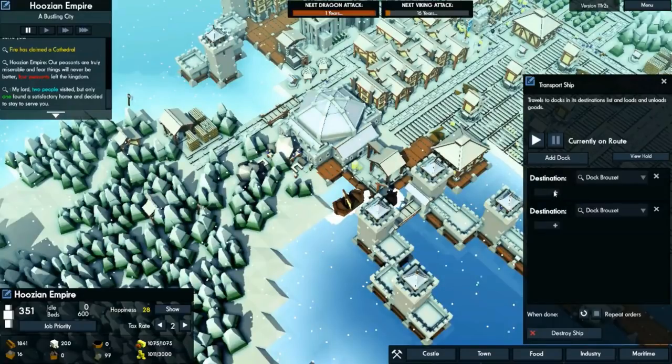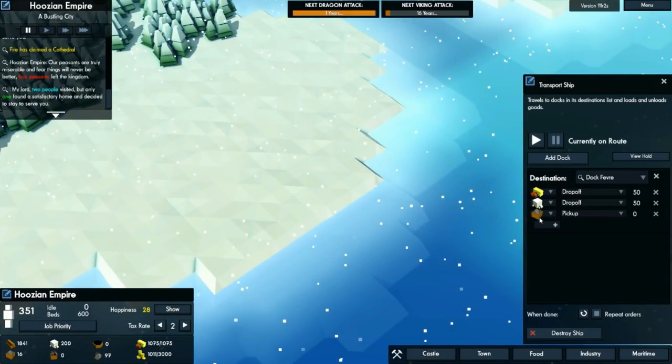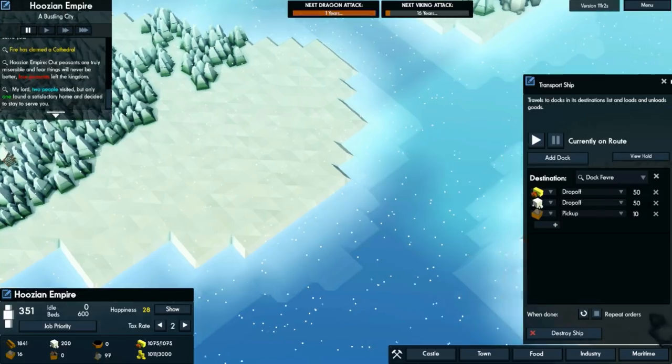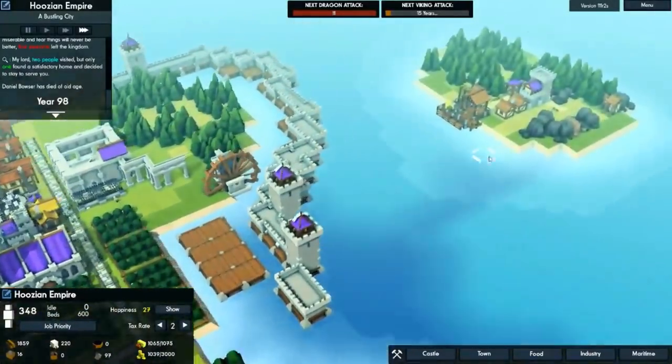Now we need to make a transport route for this ship. We need to drop off 50 food, and then drop off another 50 stone. We need to pick up iron because we're going to get an iron mine going on over here real soon — let's make this 10 for now. All right, cool, that's going into motion. Oh look, there he goes — a little boat floating through. Let's destroy that other ship, I don't think we need two ships, we'll just go with one.